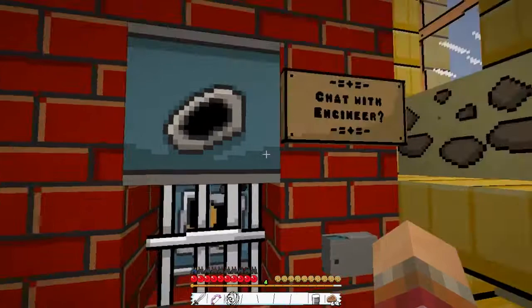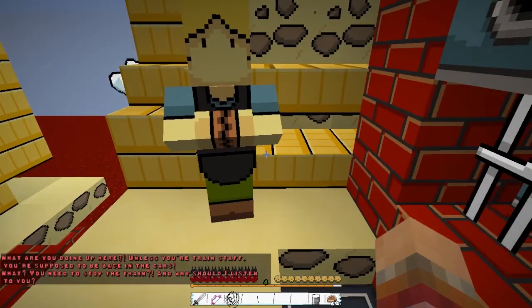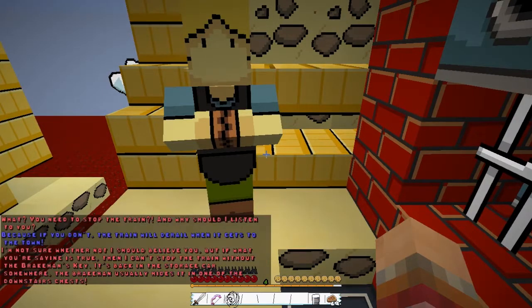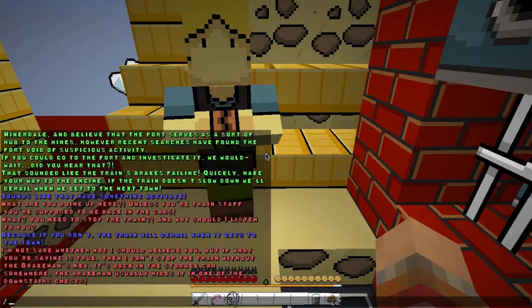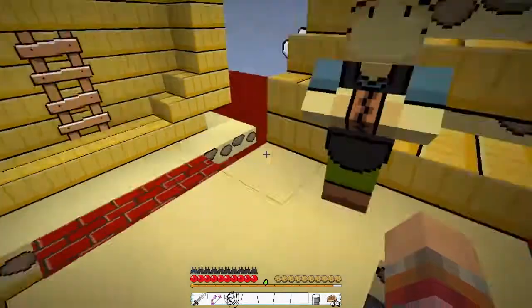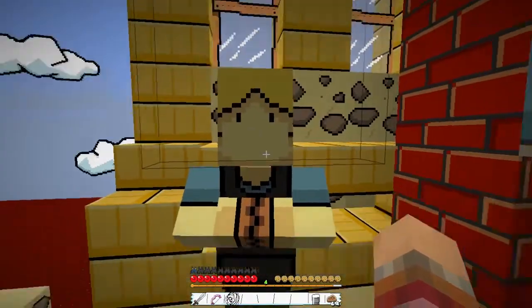Hi — what are you doing here? Unless you're train staff, you're supposed to be back in the cars. You need to stop the train. Why should I listen to you? Because if you don't, the train will derail when it gets to town. What you're saying is true — I can't stop the train without the brakeman's key. It's back in the storage car; the brakeman usually hides it in one of the downstairs chests. Once you have the key, throw it into the hopper in the engine to engage the brakes. I've already got it! Casey Jones — you don't say.